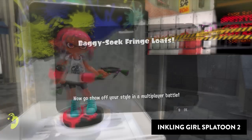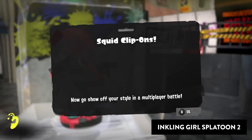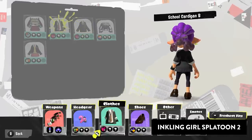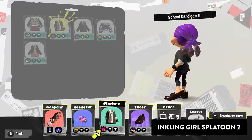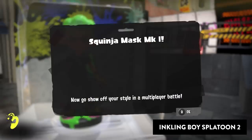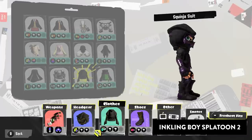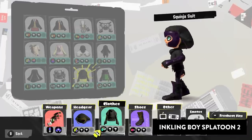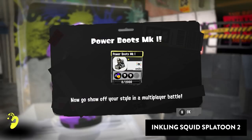The inkling girl amiibo from Splatoon 2 gives us the male and female school outfits along with the squid clip-ons. The inkling boy amiibo from Splatoon 2 gives us the squinger outfit with two variations for the mask. The inkling squid amiibo from Splatoon 2 gives us the power outfit mark 1.